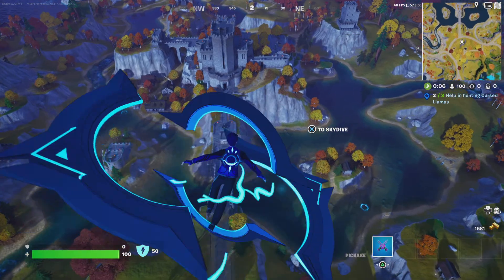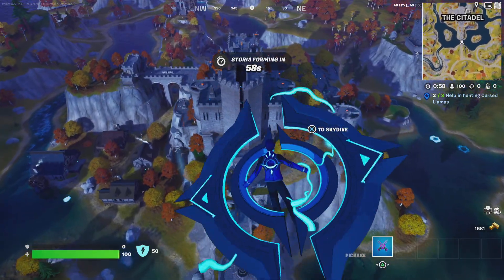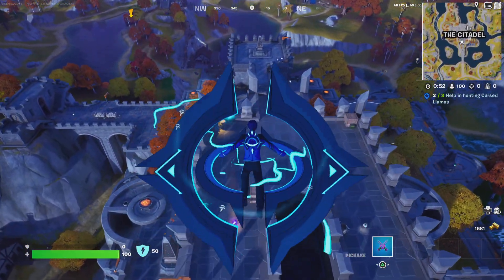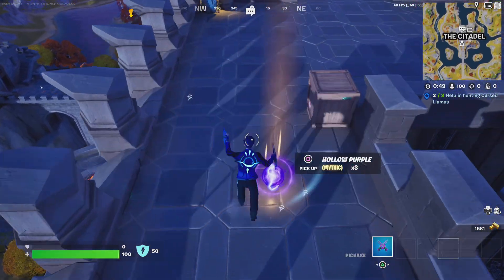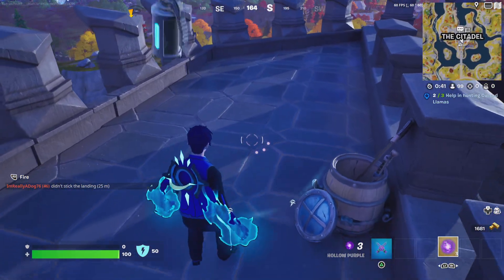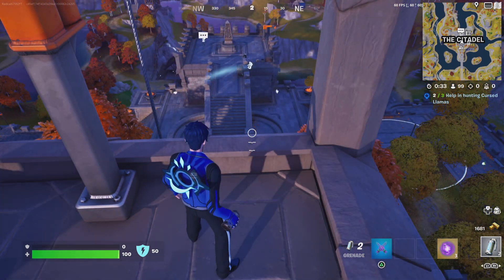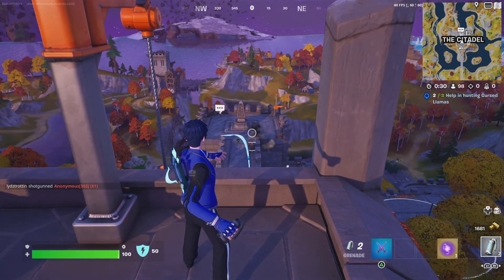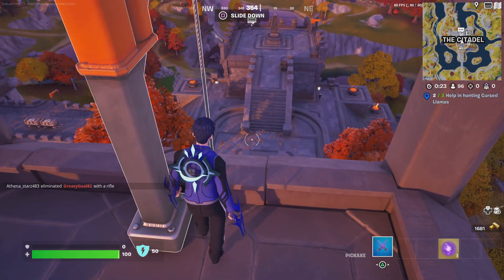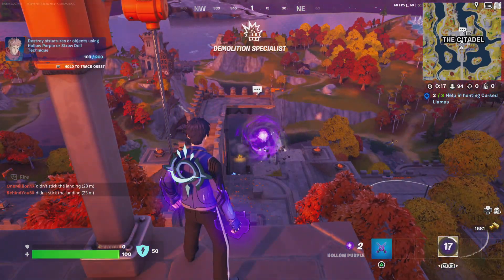So the first one we need to do is help in hunting cursed llamas. First we need to get a loadout and then we will get our mythics. Oh, they already have the hollow purple here, right on this roof. I actually didn't test it out in my previous video. Watch this — I guess this is about to be so funny.